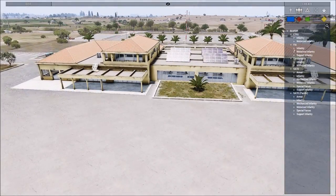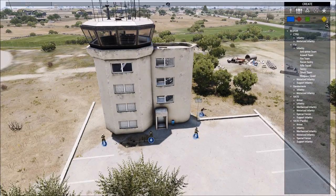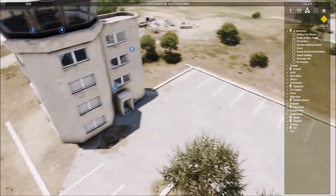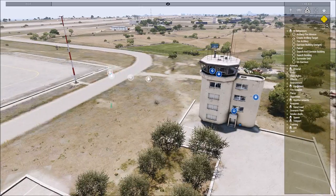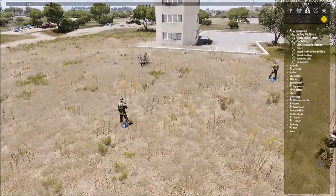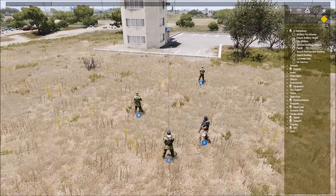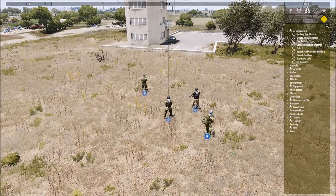I always preferred, when I used Ares a lot, to just do fire artillery, set the shell, and then he'll shoot it very quick. You can do multiple shells, you can fire smokes. So that's the base stuff. Now I'm going to spawn another infantry squad to show the next one. Let's say we want to have these guys quickly garrison an area — you just click garrison building instant, and boom, it puts them into different random static positions within buildings.